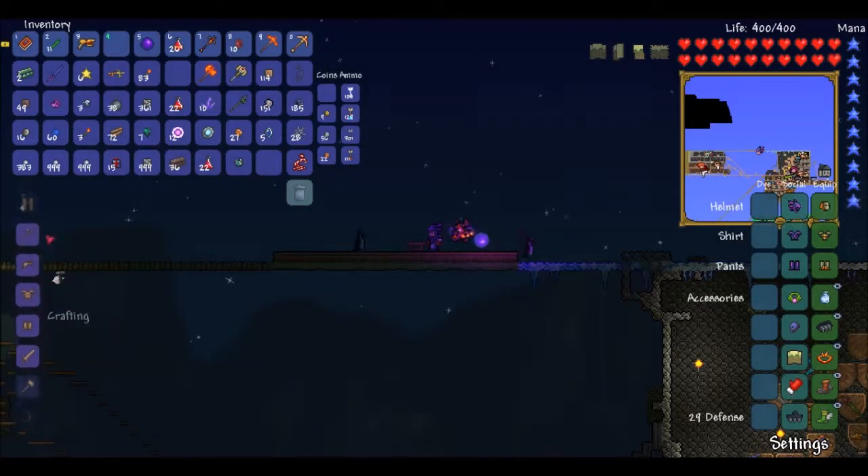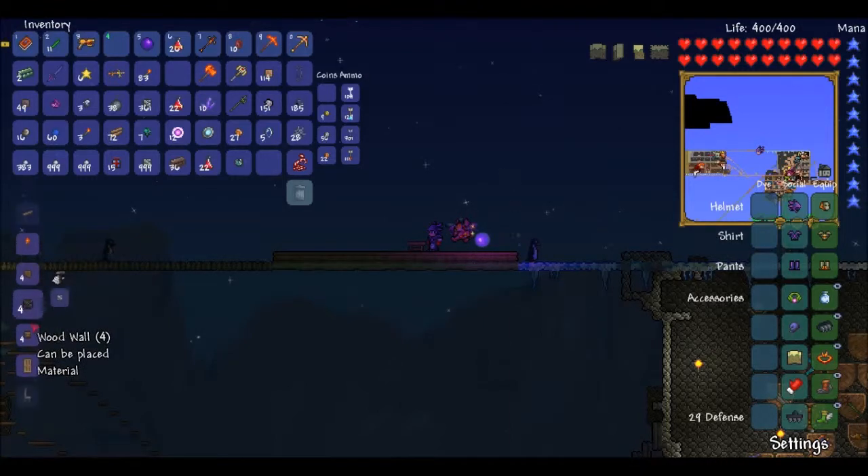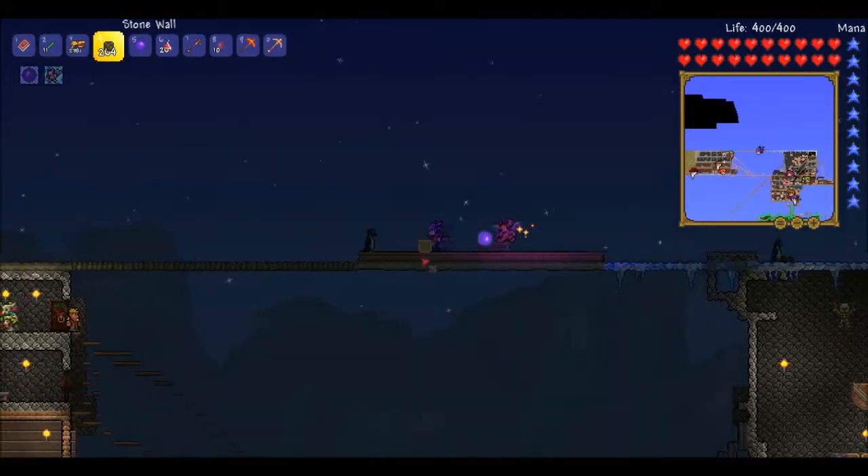Now once you have your wood, you'll want to have a wall. Now for NPCs, you always need a wall. I'm going to make it out of stone — you can make it out of anything you want.